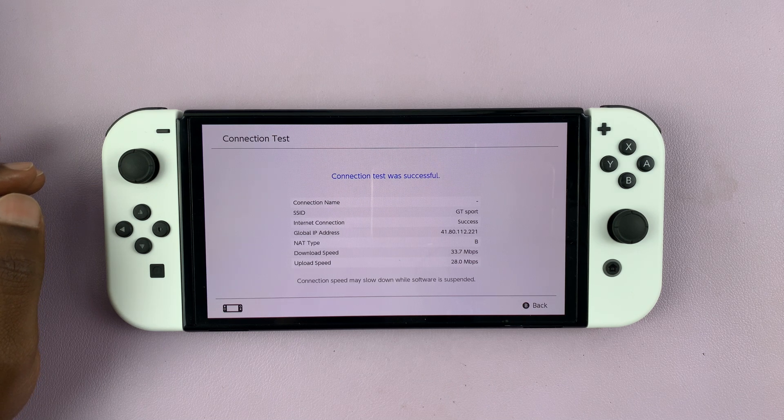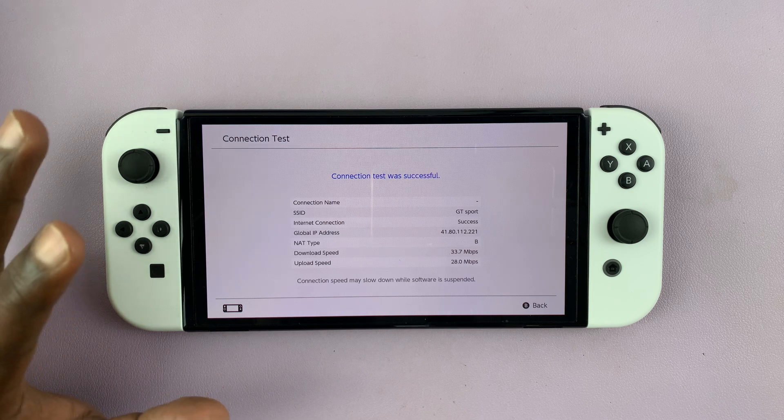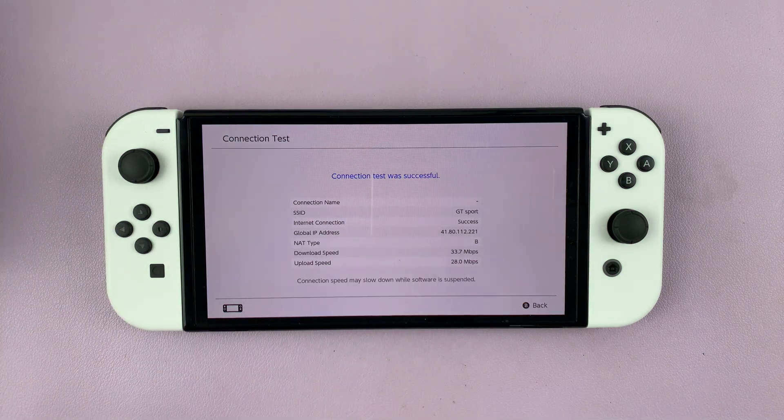So we have 33.7 Mbps for download and 28 for upload. Let's concentrate on the download speed which will be our guide — so 33.7 Mbps. Here are a couple of things you can do to make your internet connection faster.